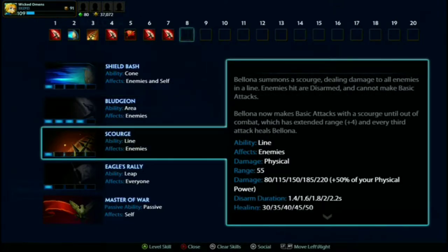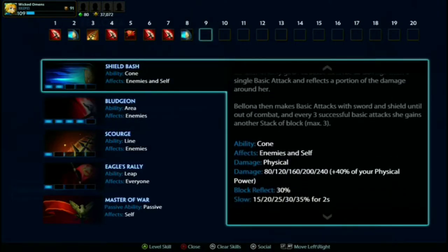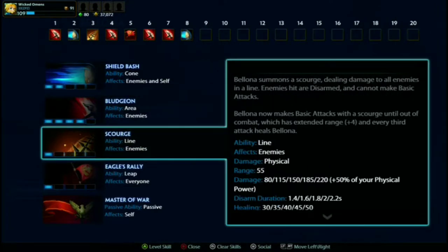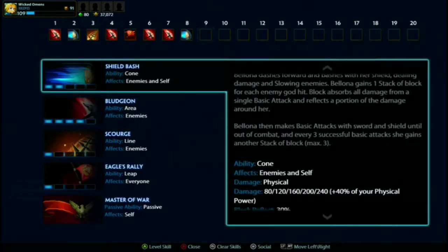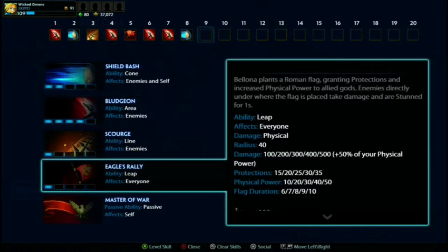If I have a reason to use my disarm - say if I'm playing solo and I'm fighting an Amaterasu, Osiris, or maybe some ADCs - I would level Scourge. But if not, I like to level Shield Bash instead. Outside of that there's no real reason to go Shield Bash, but if you have reason to use your three more, go with that because you get more cooldown and the disarm lasts longer. Honestly I like abusing the slow on this, it's really fun.